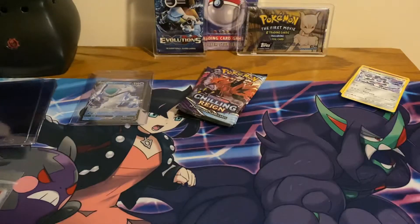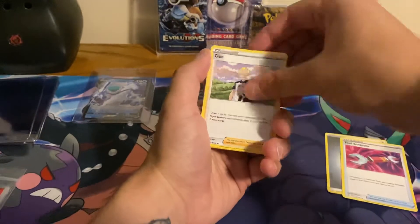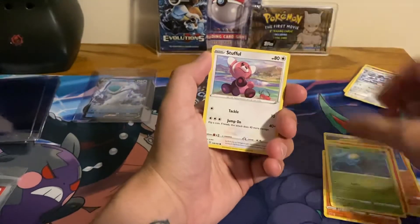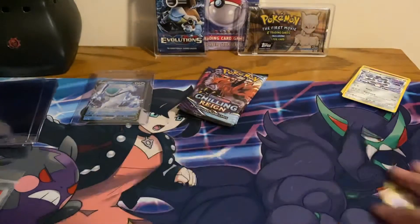That was a green card. Steel energy, Tool Scrapper, Kricketune, Magmar, Maractus, Stufful, Koffing, Chatot, and Snorlax.